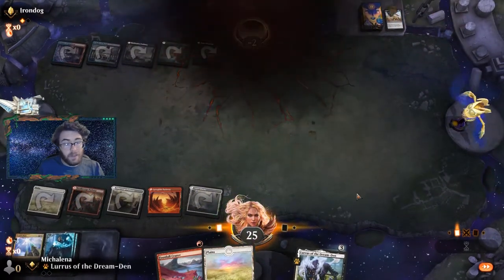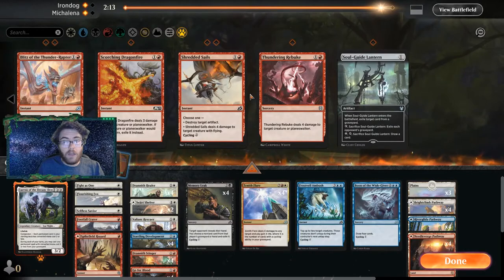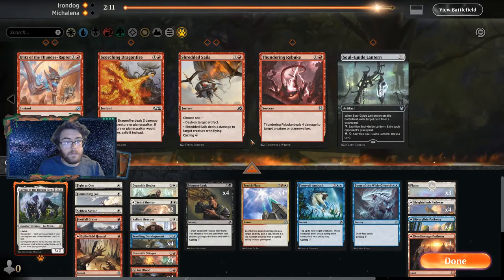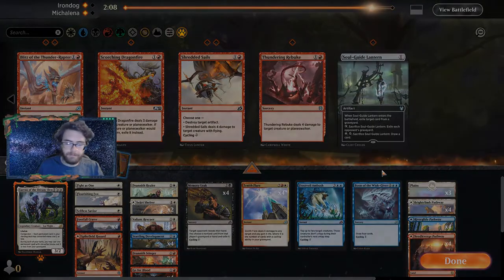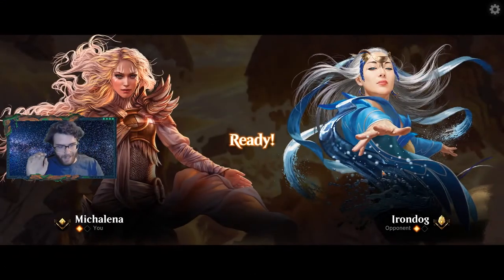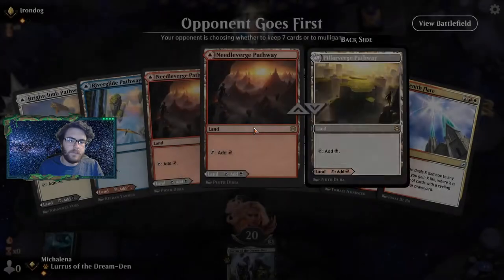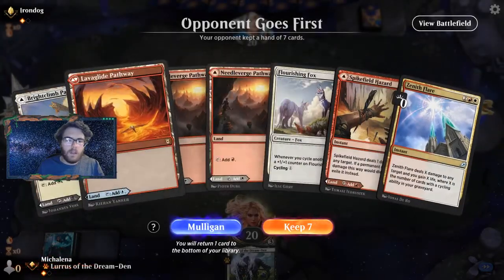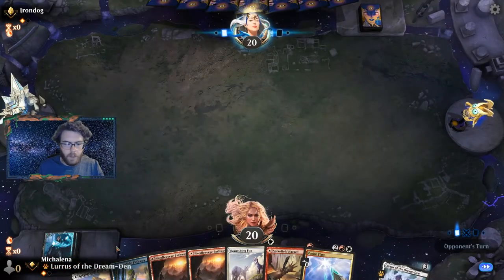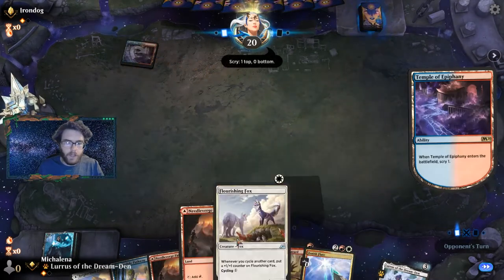Our start was really powerful there — that was a really good start for us. There's not really much here we want. Ship it back. Game three: we'll keep seven. It's a little land heavy but we got the fox on one.